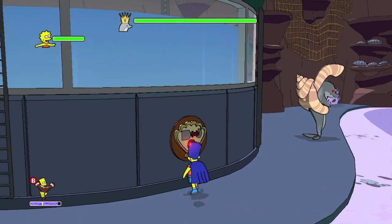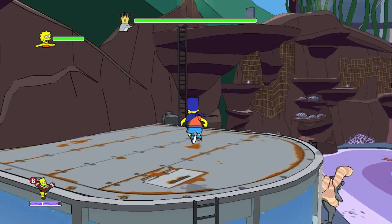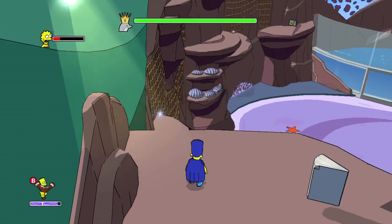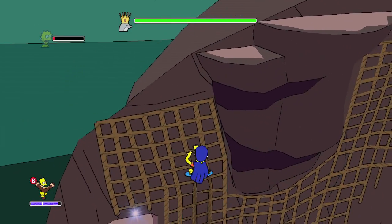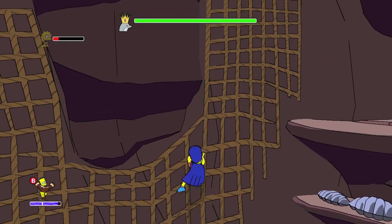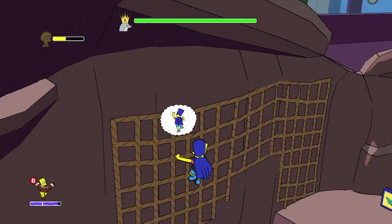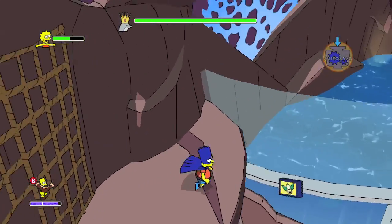Go over to the tank and make sure you hit the switch. This will stop the dolphins from spotting you as well as give you a nice little platform to walk on top of. Head on the platform and climb up the ladder. There's a string of Bart collectibles along the wall on both sides of the museum, so you're going to have to scale the nets. You can either take the net or clear the jump with a double jump — either one's fine.